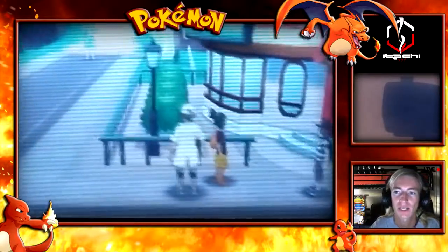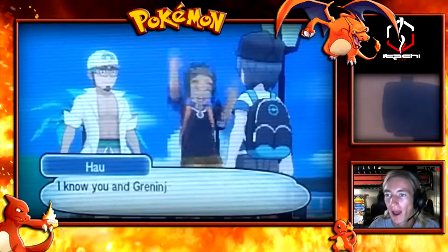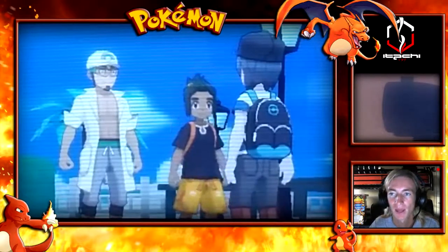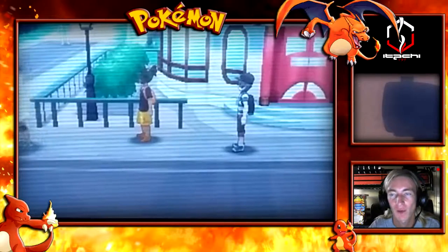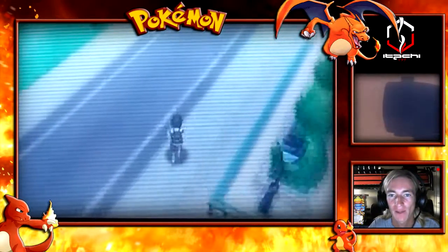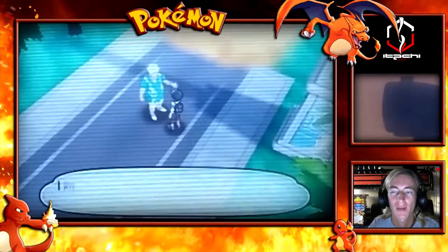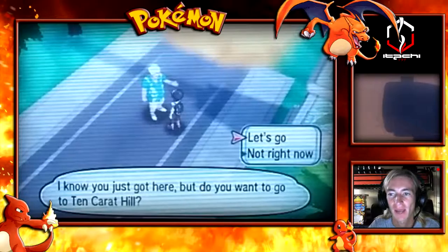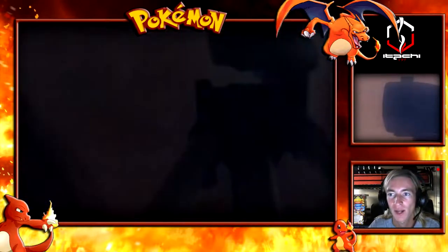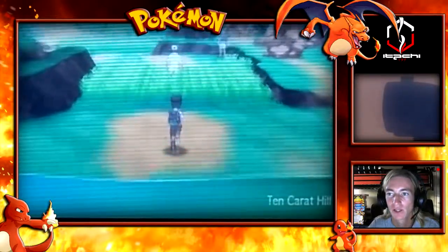The place we need to go to is just beyond this route, and this NPC is going to teleport us there. I'm assuming if I tried to walk past him, there are a couple routes in between us and the cave and the demo doesn't want us to explore that part of the game yet. So this NPC actually teleports us to the location where we need to be.